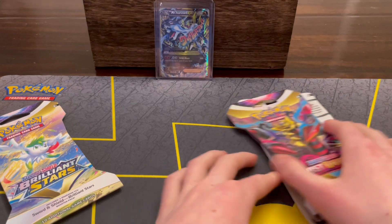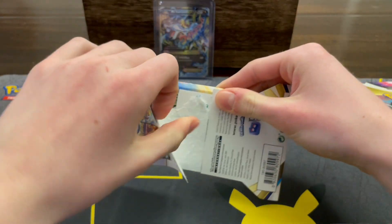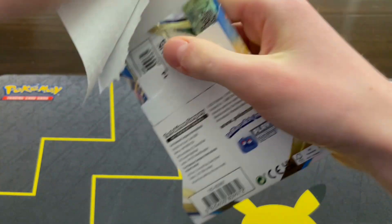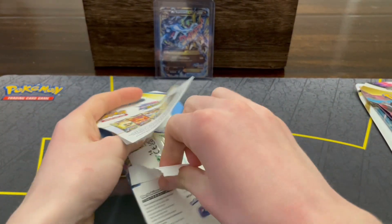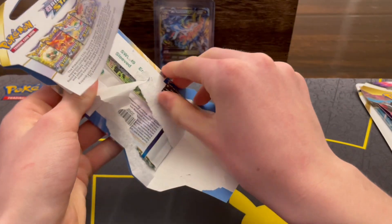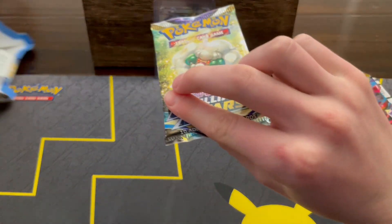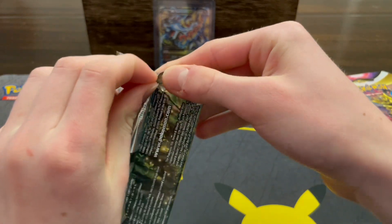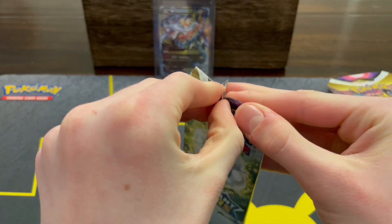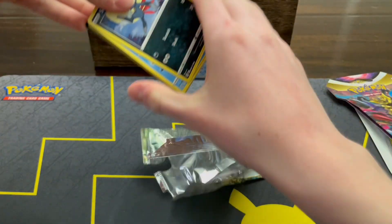I'll start off with the Brilliant Stars and end off with the Silver Tempest pack. I don't really open that much Brilliant Stars — before this channel was started I didn't open much of it — but I thought I might pull something good today. I got all these packs at my local Target. I went to Walmart first to see if there were any good deals on Pokemon cards, but that didn't really work out, so we just went to Target and found these.